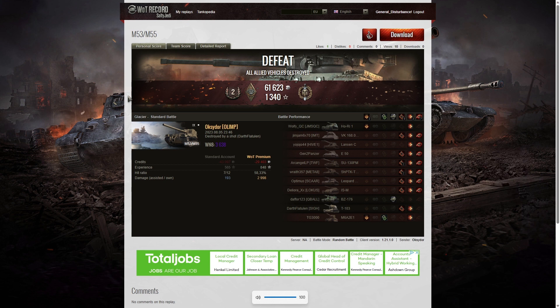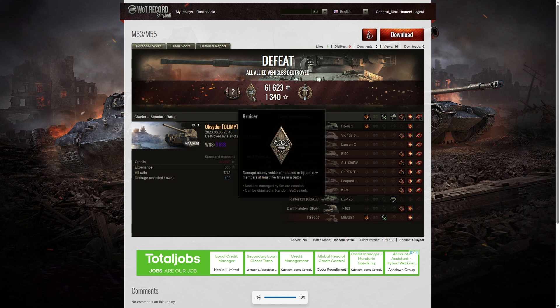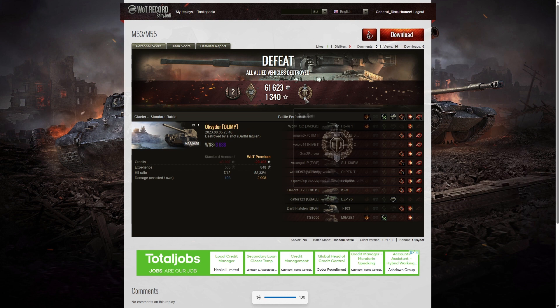Here are the end of battle results. That was a second class rating for Oxidor in the M53/M55. He managed to get a Bruiser medal for getting at least 5 critical hits — he got 9 — and a Top Gun for getting at least 6 kills; he ended up with 7. Just one shot away from getting a Radley Walters, but he couldn't reload in time to take out the T103. His WN8 from the game was 3,638, which is super unicum standard — exactly what you expect because Oxidor is a super unicum player, which is why he streams on Twitch and commands the Olimp clan.